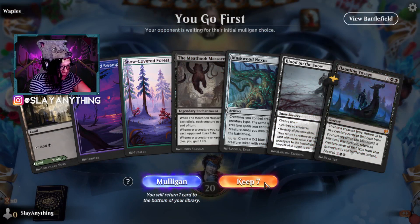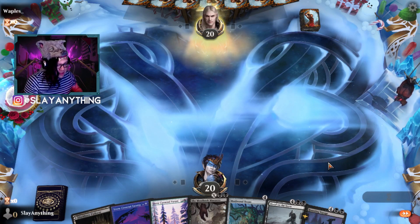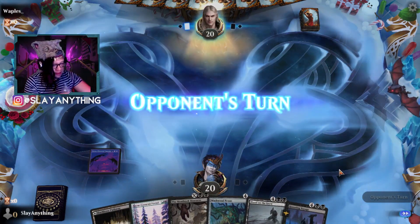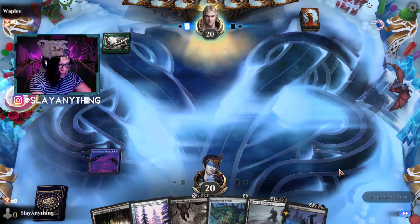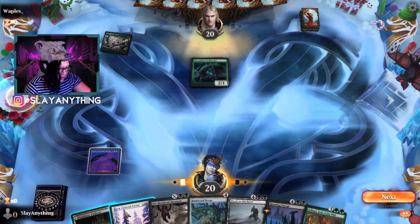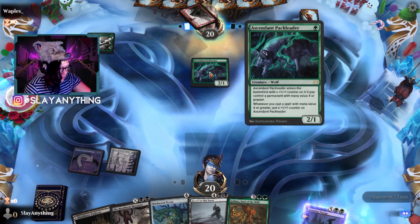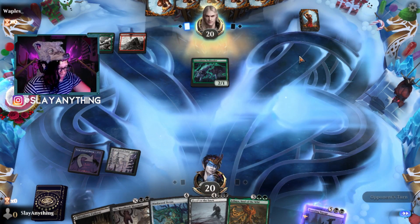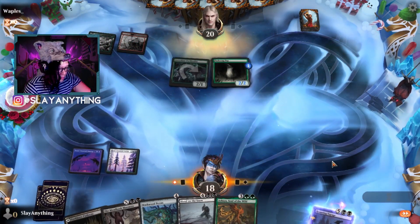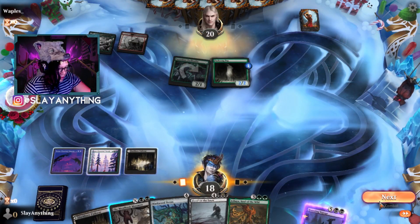Okay, we'll keep this hand. It's pretty wild but we've got two sweepers to protect us and the Maskwood Nexus, so might as well try it. The opponent played Ascended Pack Leader — looks like we've got ourselves a Werewolf deck. Going Foretell. Those Werewolf guys are pretty scary.